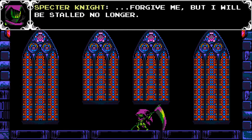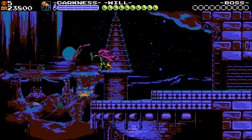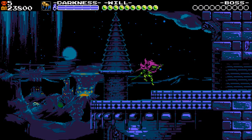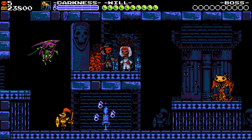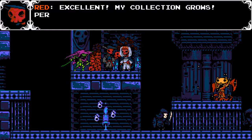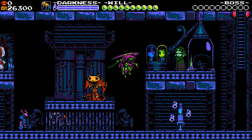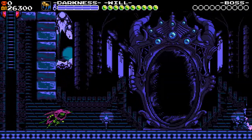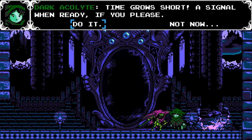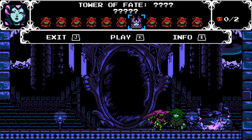Forgive me, but I will be stalled no longer. Let's talk to Red so he can give me money — I have five red skulls, now give me money. It's final boss time — I'm going to end the episode here. I hope you enjoyed and I will see you in the next one.